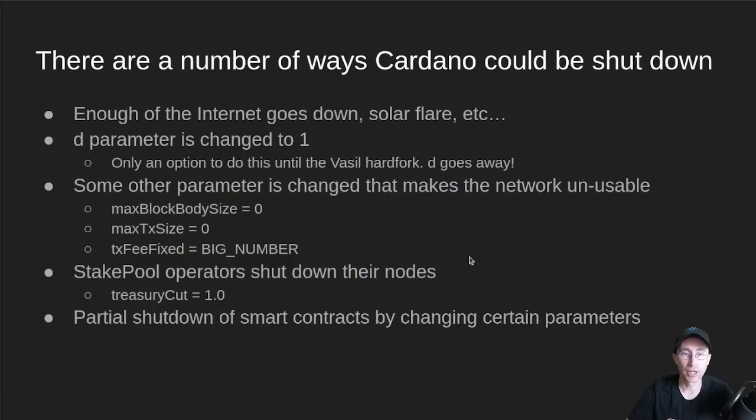Another way for the network to shut down is if all the stake pool operators shut down their nodes. They could be incentivized to do this if a parameter like the treasury cut started taking 100% of the reward instead of giving those to pool operators and stakers. Currently this number is 20% — 20% off the top goes to the Cardano treasury, and then everything else goes to stake pool operators and their delegates.